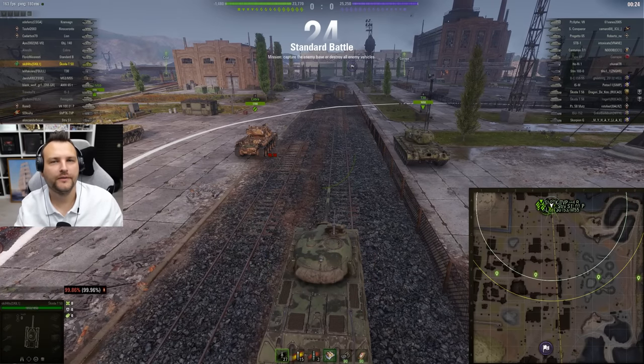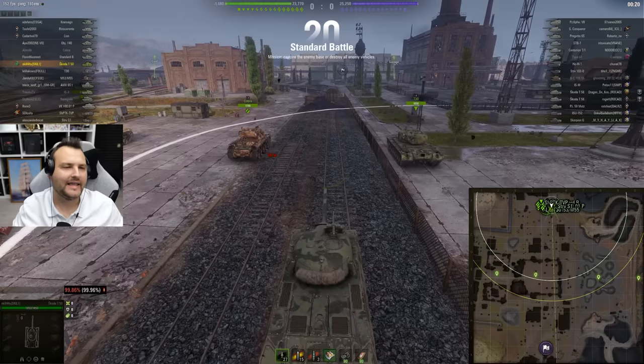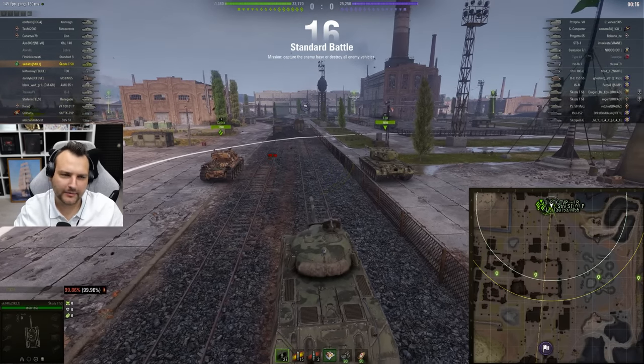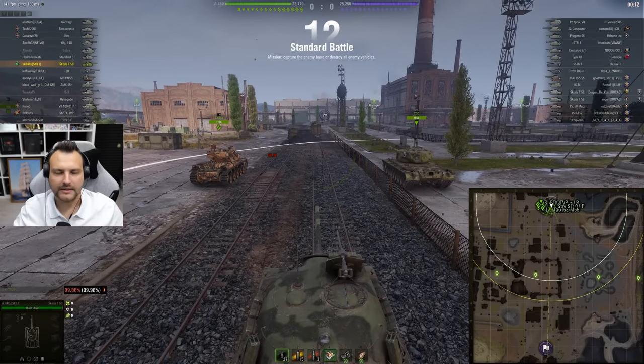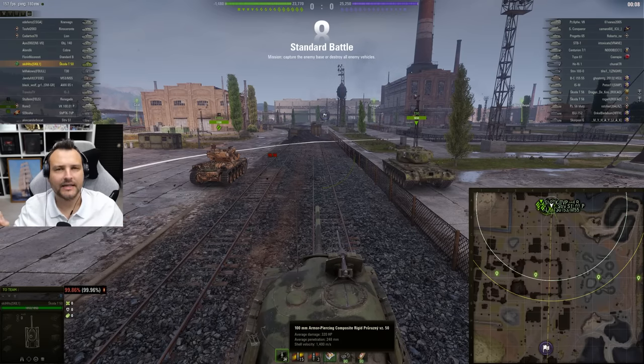Good day fellas, I hope you are ready for your daily dose of skill, and today we are going to play with a Škoda T-50. It is a tier 9 Czechoslovakian medium tank, and oh boy, this tank is naughty. It is able to do pretty much 960 damage in 3.6 seconds.